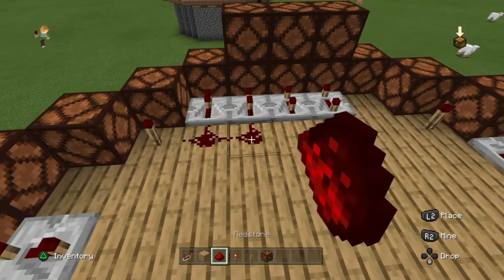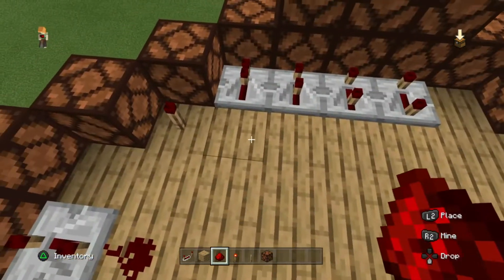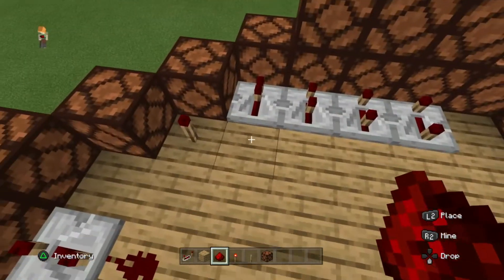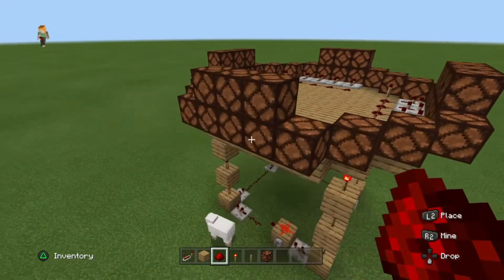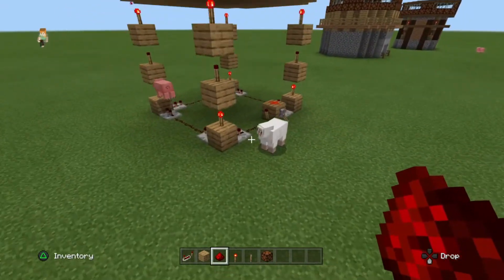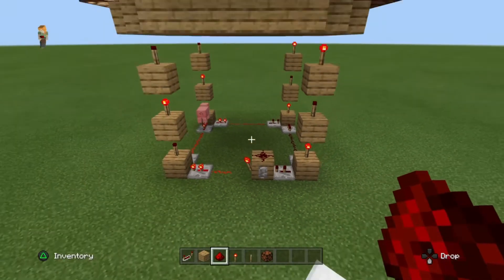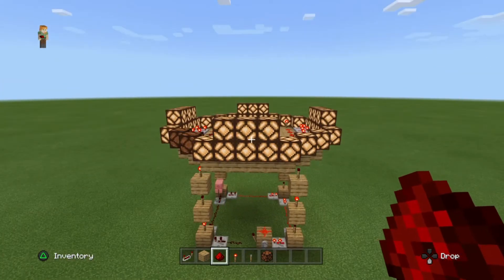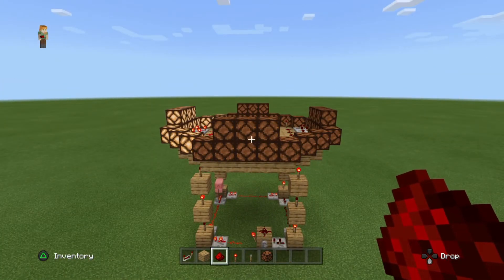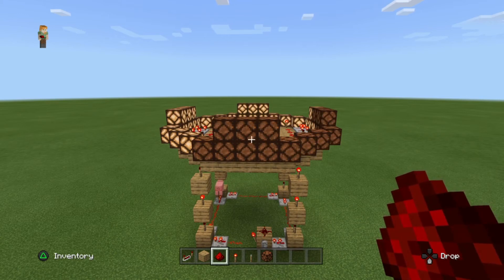Now all that's really left is to link up the redstone — connect it to your redstone torch and run it over to your repeaters. Now you're pretty much finished. Hit your power switch and call it a day. That's how you make that little redstone lighthouse. Thank you guys for watching. My name is Timothy Games and I will see you in the next video.